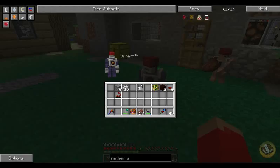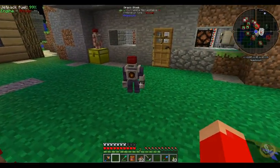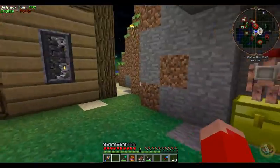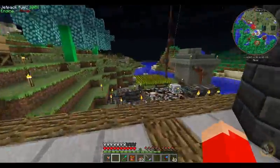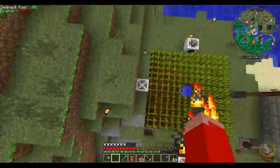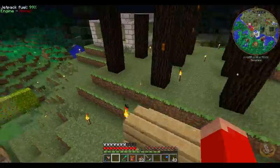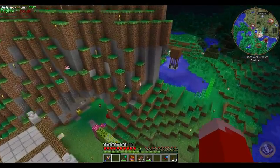That was so cool - this golem is a dart launcher! He can just like shoot arrows from his left hand - he has an arrow launcher. Those golems are so cool. I wanted to make this into a spruce farm - I wanted to take the wheat out of here and convert it to a spruce tree farm because I like spruce, I think it looks cool.